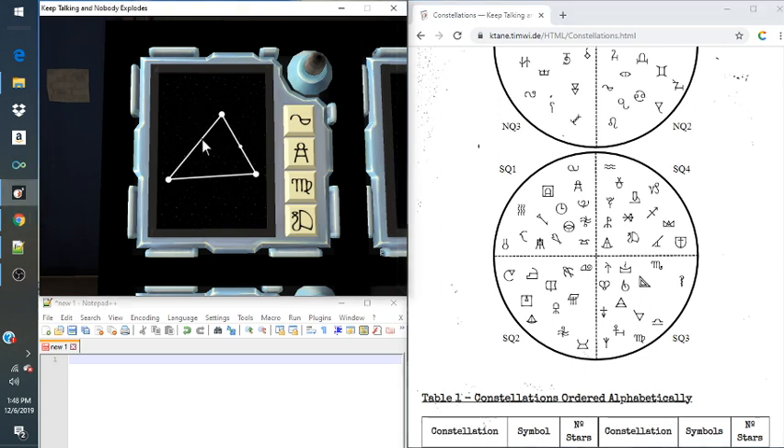How do we identify what star it is? First, we need to count the number of stars present on it. The way you can identify the amount of stars is by these little circles on it, including this one. In this case, we have four stars on this one.